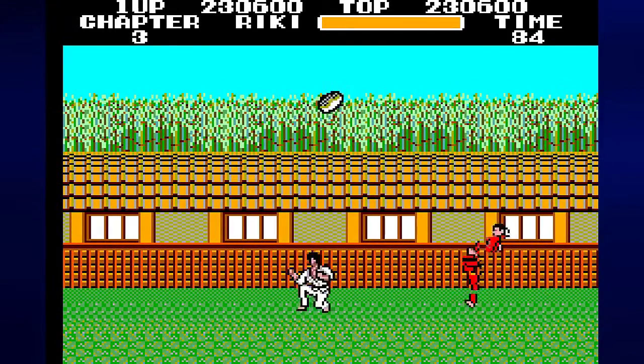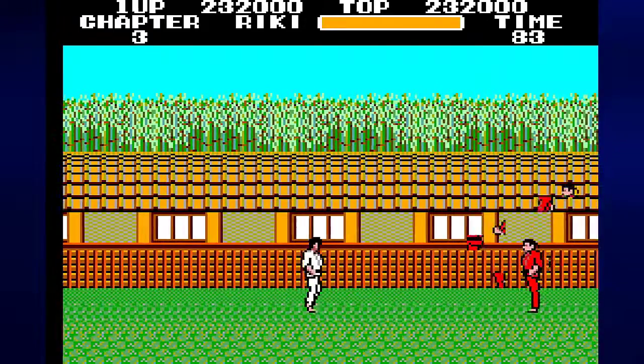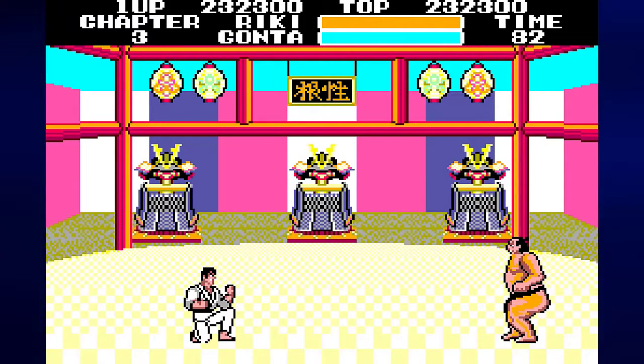There is only one mini-boss in this chapter compared to the first two. And we've already made it to the boss — Gunta, a sumo wrestler.